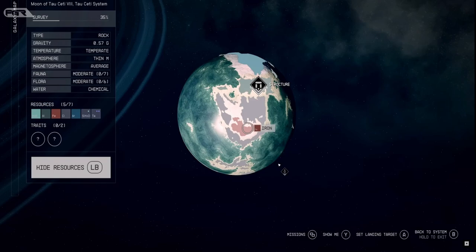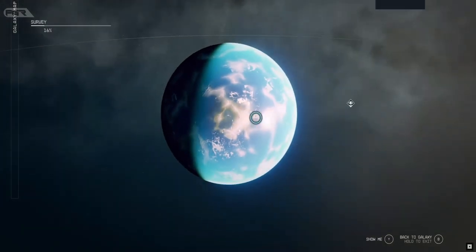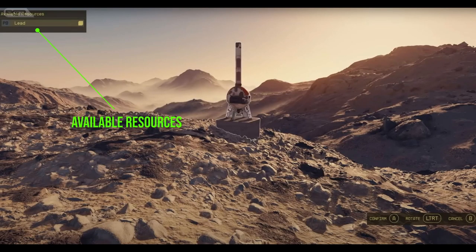Notice the chlorine and iron. I do not notice an indication of resource concentration — as long as you have the desired resource in the spot you select, you should be fine. When deploying your beacon in scan mode, it will confirm the resources available there.